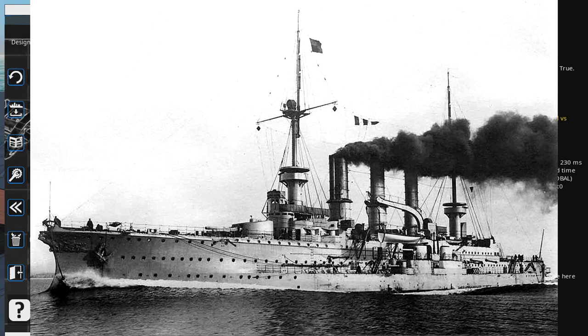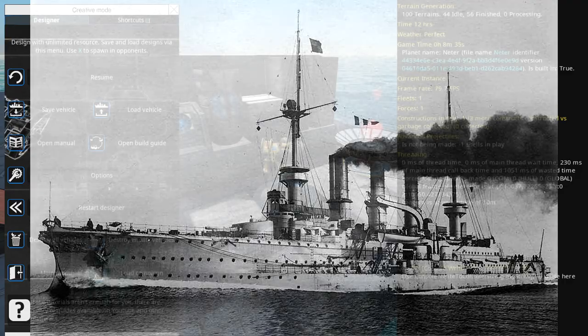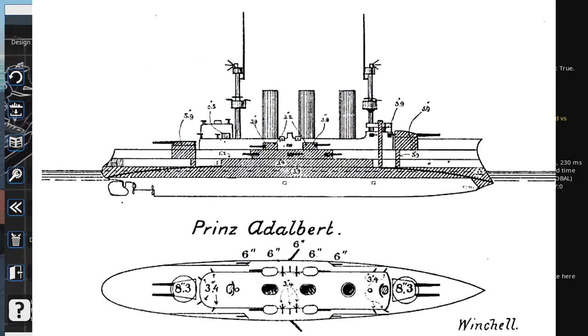I'll also go and look at line drawings. This is a line drawing for the Prinz Adalbert — you'll see the turrets, a slightly stepped hull where the front turret is slightly higher than the rear turret, and all of the secondary guns clustered in the middle. This is something that drew me to it — it's quite interesting to try and build. That cluster of guns in the center is something I'm going to try to reproduce, and that's also where my armor will be maximized.